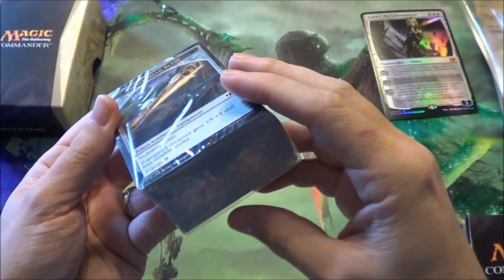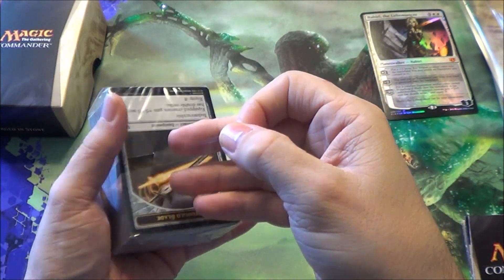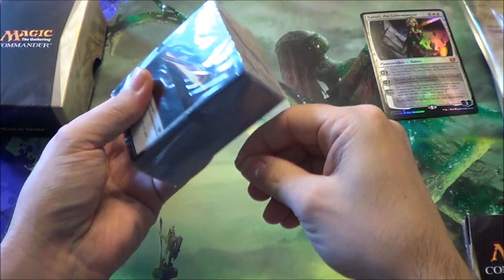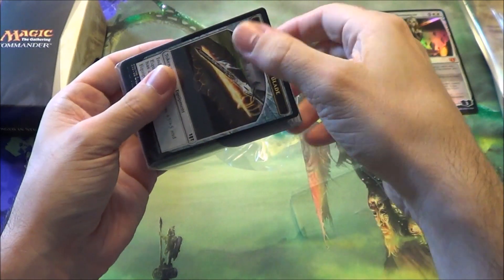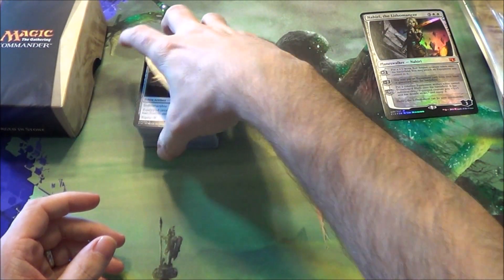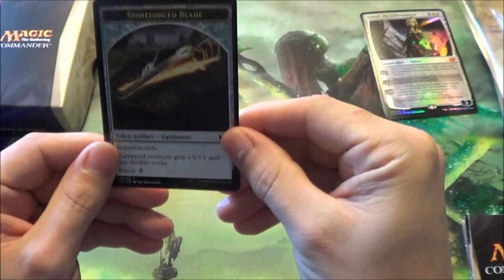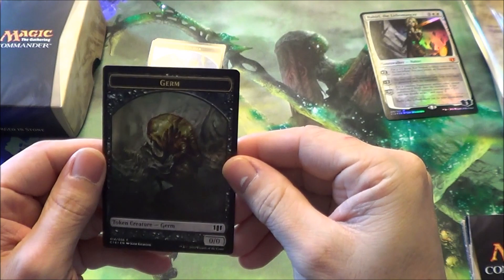Let's see what kind of cards we got in here. There are a bunch of new cards and a bunch of reprints in each deck. I'll go over the tokens first, because this is the first time they include tokens in the deck, which is kind of cool. They are double-sided. So the first one is your Stoneforged Blade, which is actually made by the Planeswalker, and on the back is your Germ token.